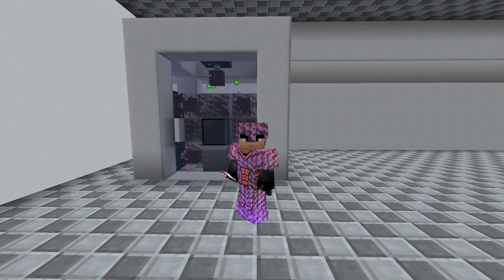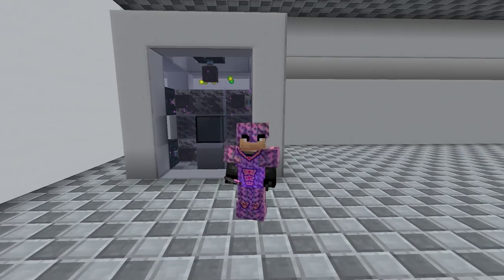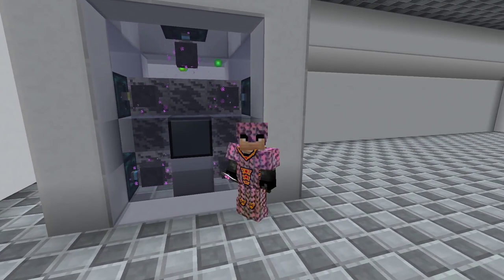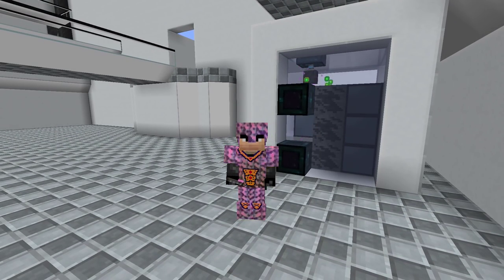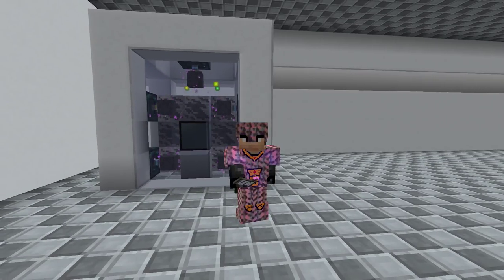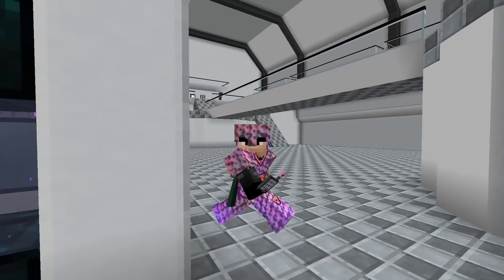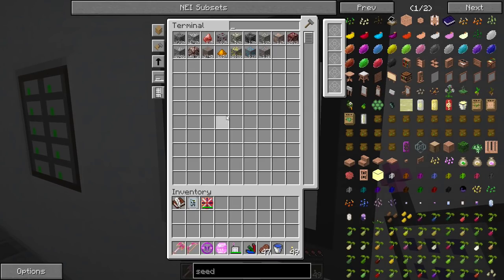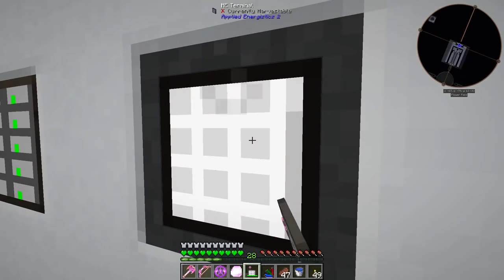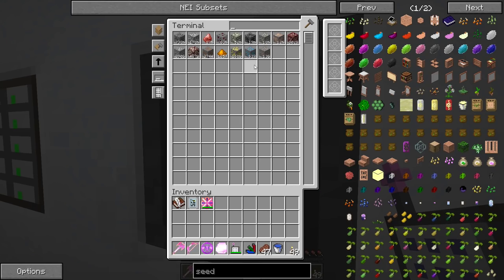Welcome back to another episode of Feed the Beast Infinity on the Hermitcraft server. I finally decided it was time to hook up some more ores into our auto ore fortuner machine. We have all this coal, the dense coal ore and the regular coal ore, just kind of sitting in our ore processing ME system, so I changed it over so it will now process those ores — I added those to the interfaces down below. We're using a little bit of this dense coal ore.